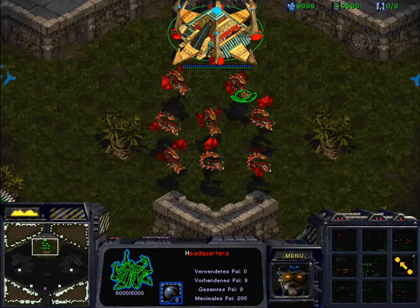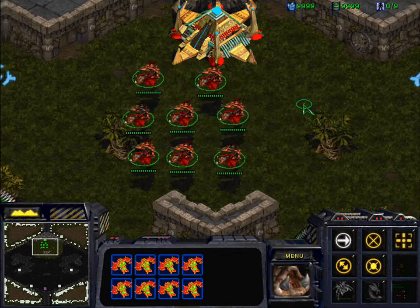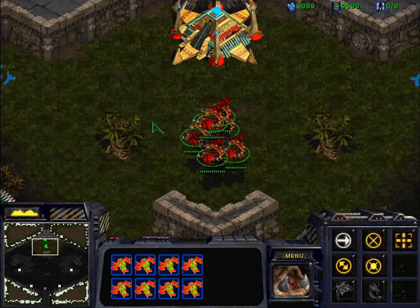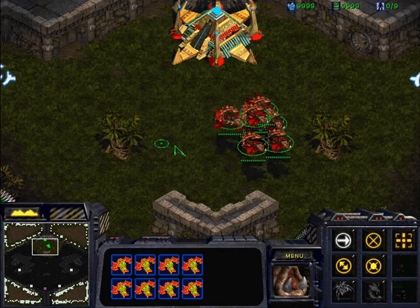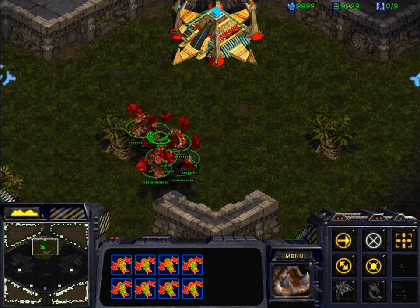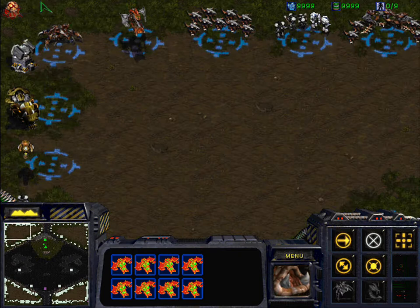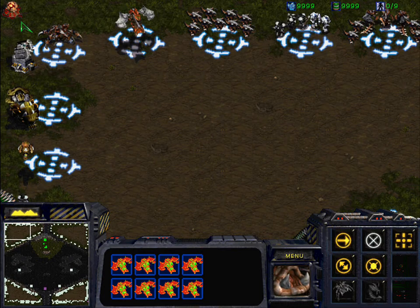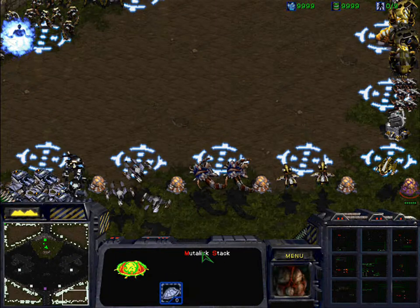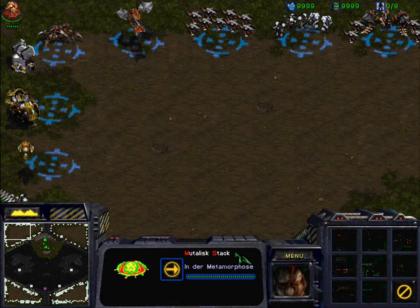Another thing you might not know is your mutalisks. Some people try to stack them so they form one ball of mutalisks and can't be hit as easily. It's very hard to do manually. That's why we created an additional item — a zerg egg. For the bottom team it's in the bottom right corner, for the top team it's in the top left corner. It's called 'mutalisk stack.'